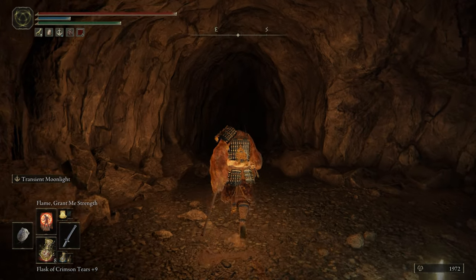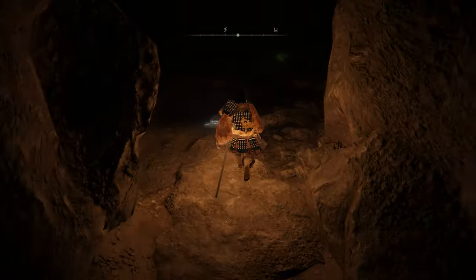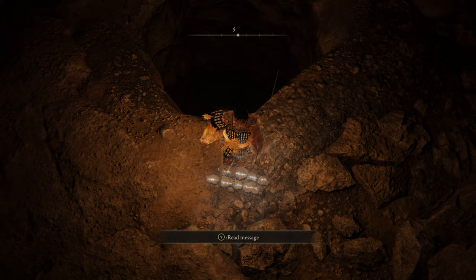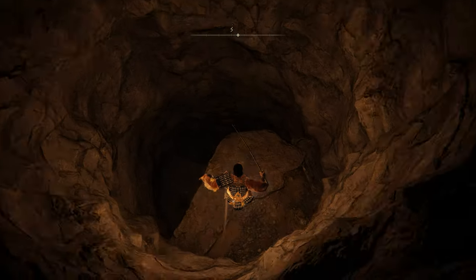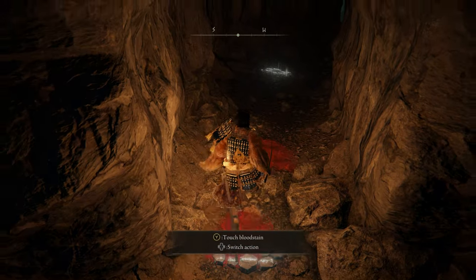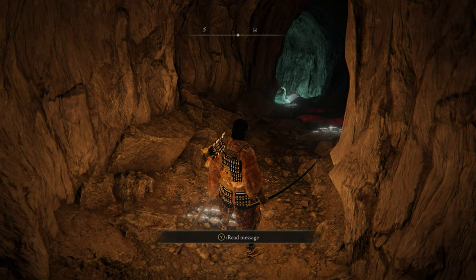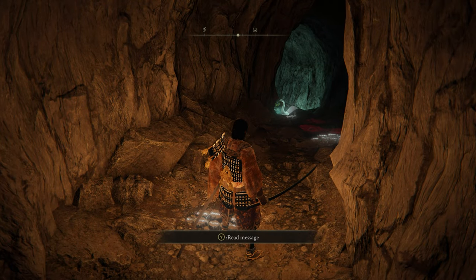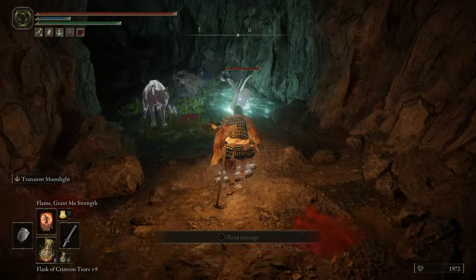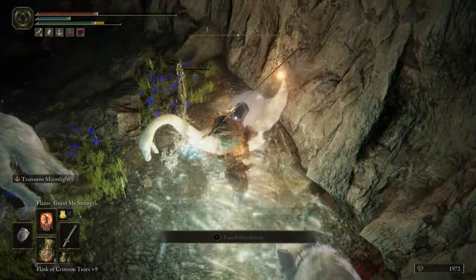From here you wanna use your lantern or your torch, whatever you have, and let's go forward. Now as you go forward, right over here this hole is gonna open up in the ground and you're gonna fall in it — just like I did. You actually do want to fall in there if you want to go to the boss room and also to get that armor. In here there's gonna be an NPC right there — you can see it, it doesn't see us yet. You wanna kill whatever NPC you see like that as soon as possible, because that's the reason all of these other NPCs are spawning.